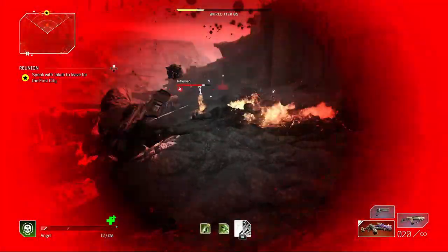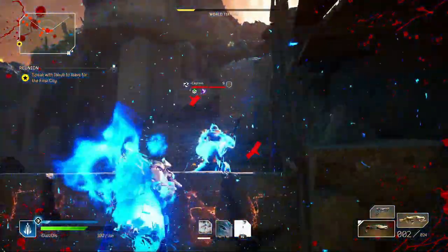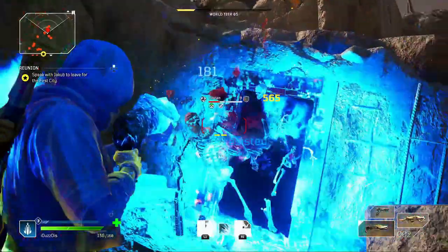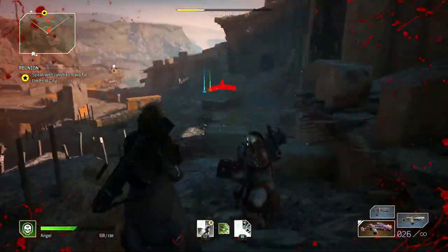Instead of just randomly pressing the skill and hoping it lands where you want it to. As for the Trickster's Hunt the Prey skill, where you teleport behind enemies, you can then choose which enemy to teleport behind.